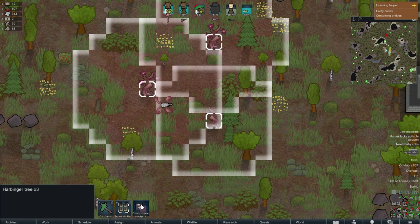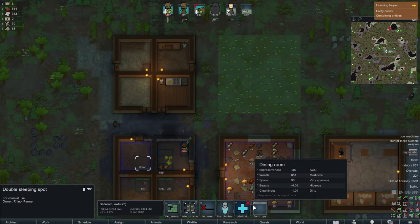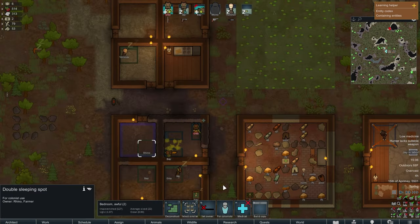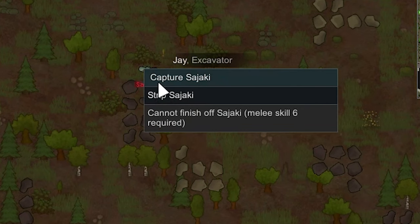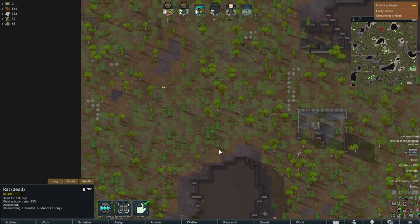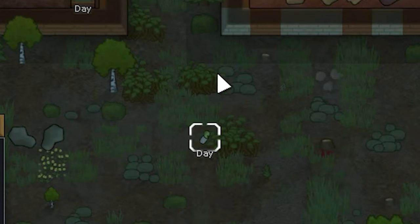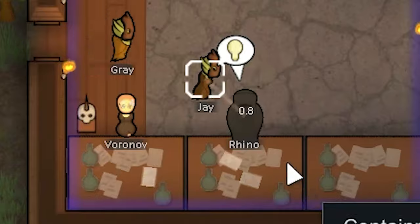Another harbinger tree sprouted — I feed it corpses. A transport pod crashes and I consider the survivor. Rhino gets moved to sleep in the crafting room. I send Jay and Riziner to capture a beat-up woman named Sayaki. I'm looking for animal corpses to feed the harbinger trees. Gray has food poisoning too — whoever is cooking isn't doing a great job. Sayaki seems fine so I set her to be recruited. Baby Day somehow ended up outside the settlement, which is not a safe place for a defenseless baby.